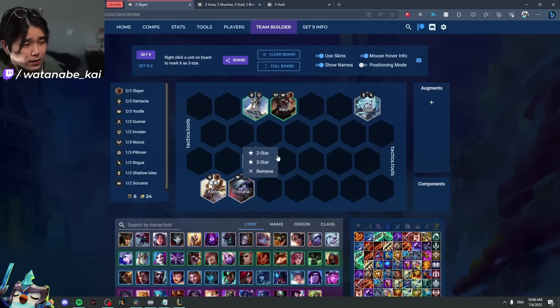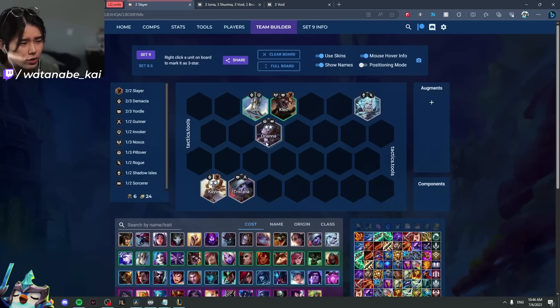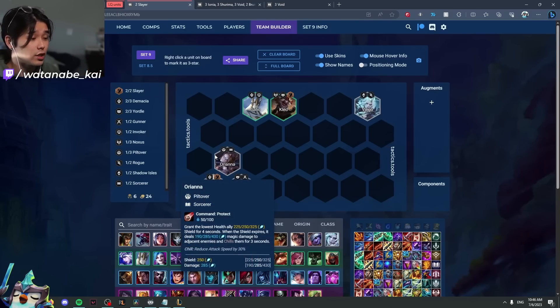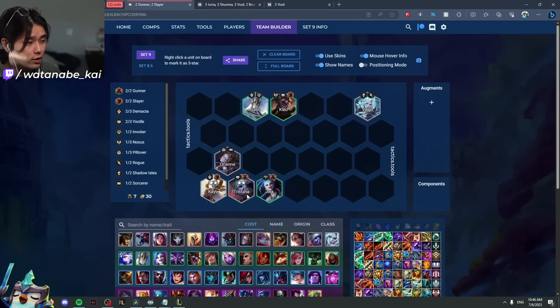Orianna 2 is sometimes nice, but if you're playing Piltover you want to lose, so it's usually a tier 1 unit anyway. Even at tier 2, it's only if you have Malzahar 2 and Orianna 2 together that you might consider it. Tristana is also low unit quality because Gunners is just very bad at the moment — even a two-star Tristana doesn't pump out enough damage, and it's very reliant on Jinx as well.